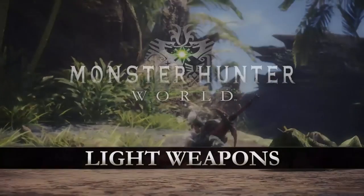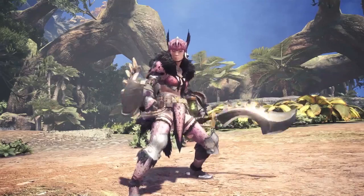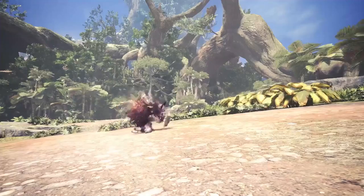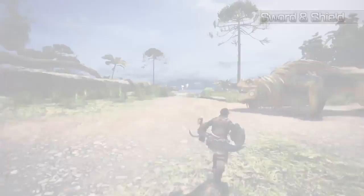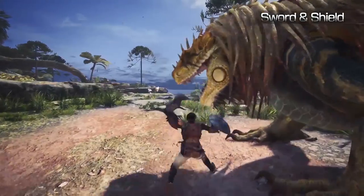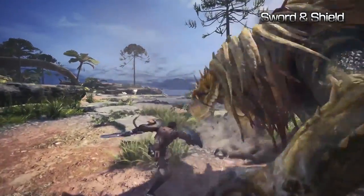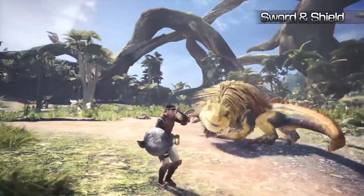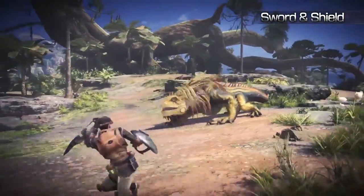Welcome to the Monster Hunter World Light Weapon Series. Sword and Shield. The Sword and Shield combo is an incredibly versatile and mobile weapon choice. Due to its nimble nature, you can still use healing items, traps and your slinger whilst it's still drawn.